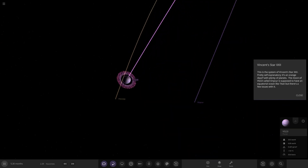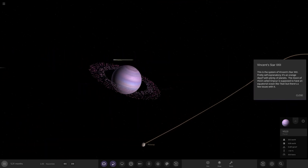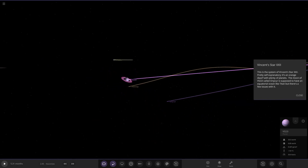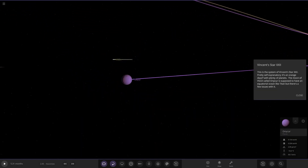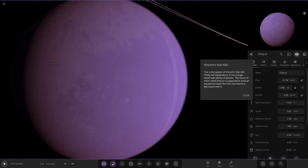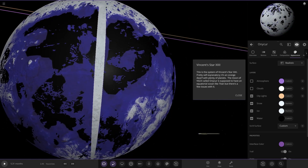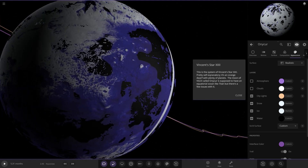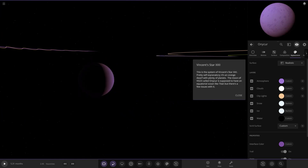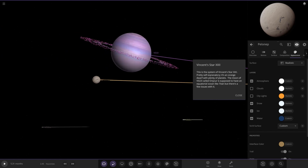Next up is VS22I — the one mentioned in the description. It has a set of pink rings to go with it, which looks nice. The moon is supposed to have an ocean like Titan but there are a few issues. Looking at it though, the ocean is on there, the atmosphere looks fine, and it looks fairly decent. It's a purple, magenta, pinky-shaded version of Titan.